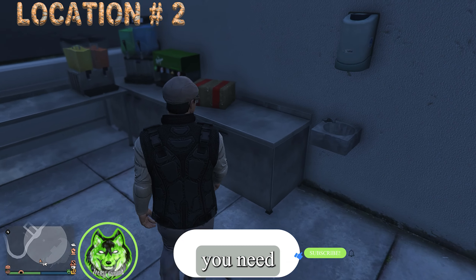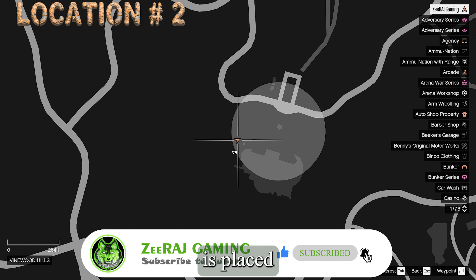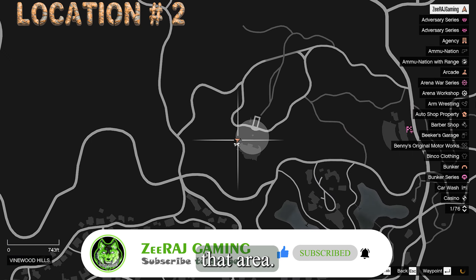For location 2, you need to climb down to the food area from the right side stairs of the observatory. The cache is placed on the steel counter of the kitchen in that area.